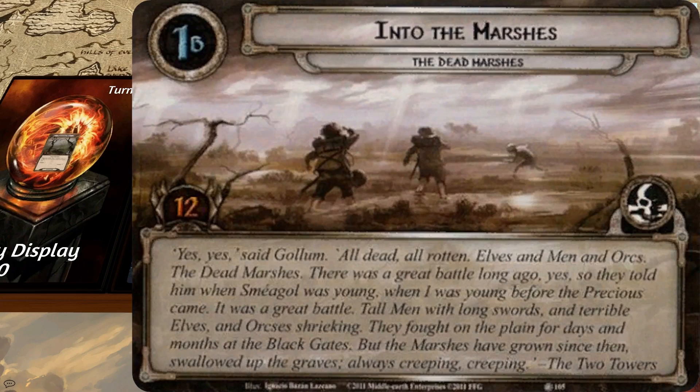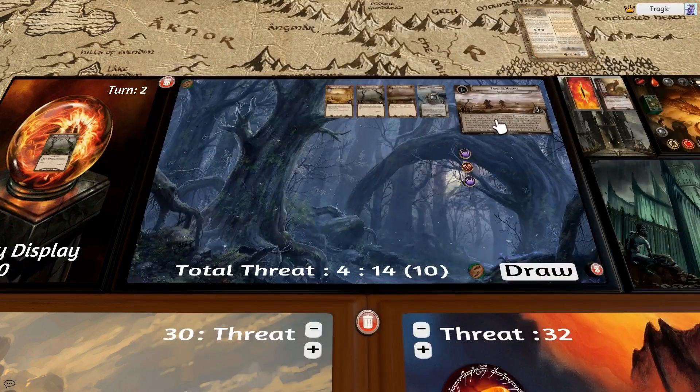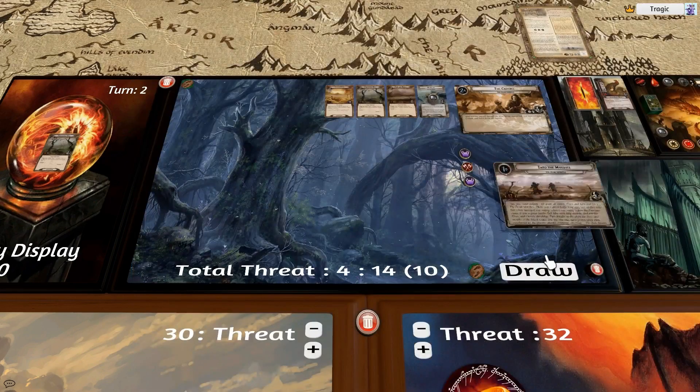'Yes,' said Gollum, 'all dead and rotting — elves and men and orcs. The dead marshes. There was a great battle long ago... when Sméagol was young, before the Precious came. Tall men with long swords and terrible elves and orcs streaking. They fought on the plain for days and months at the Black Gates. But the marshes have grown since then — swallowed up the graves. Always creeping, always creeping.' Awesome — completed.